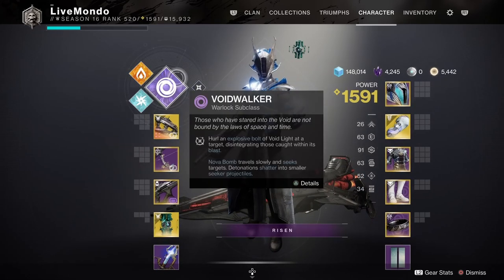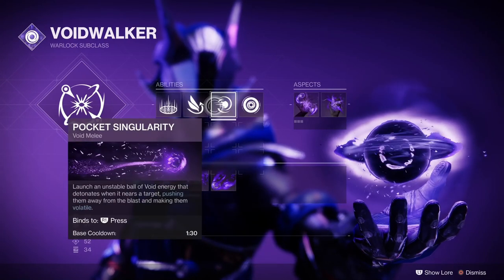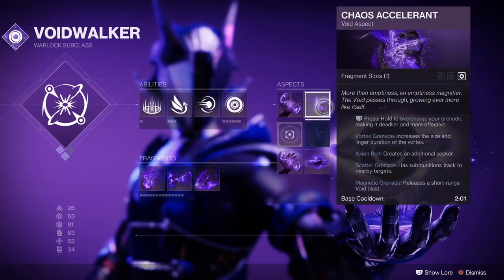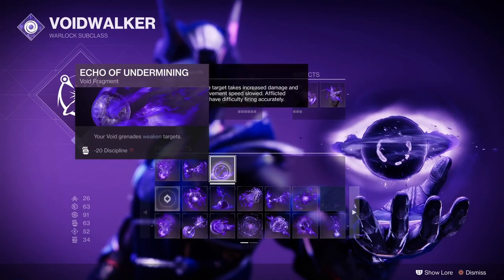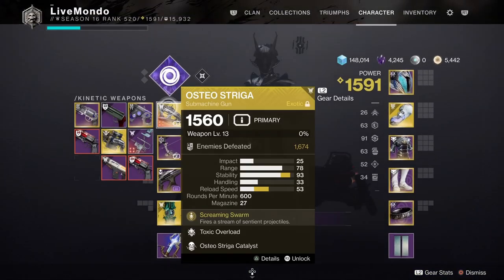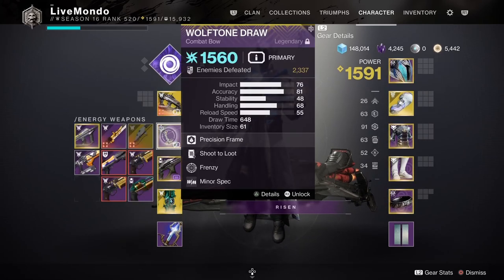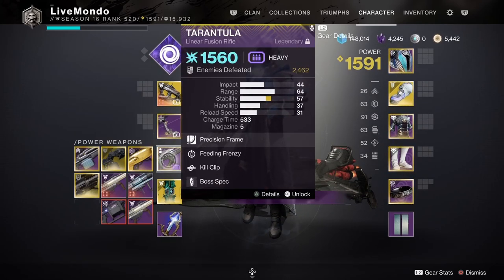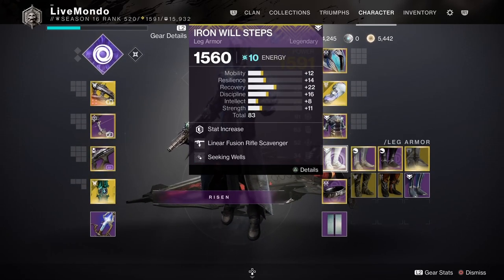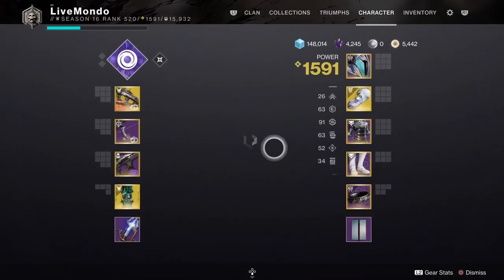Hi guys, welcome to the video. This is my solo Grandmaster run of this week's featured Grandmaster, which is the Fallen Saber. All the aspects and fragments I'm using on the Warlock are here on the screen, as are all the mods I'm using. I'll speak a little bit about the weapons. Osteostriga for Overload, Wolf Tone Draw for Barrier, and Tarantula as the heavy because you've got a cute arc burn on this, so arc weapons are really going to be key.